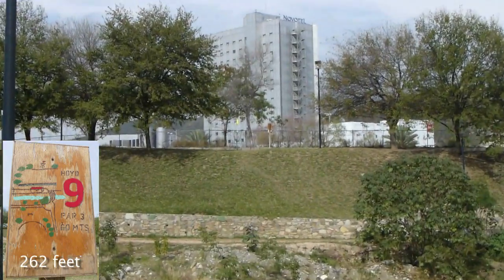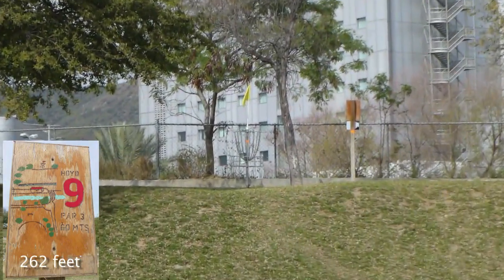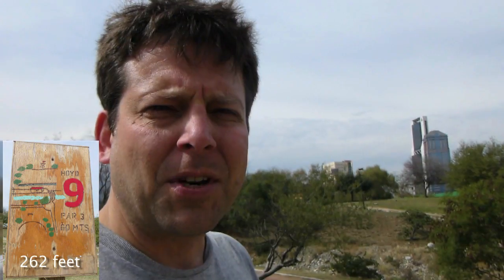Hole nine is 80 meters and we're going back to the same basket that was used for hole two. So it's the one that's kind of up that hill with out-of-bounds right behind it. I'm just going to throw a putter into that hill and have it slide up — nice safe shot.